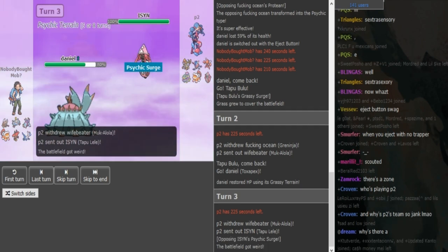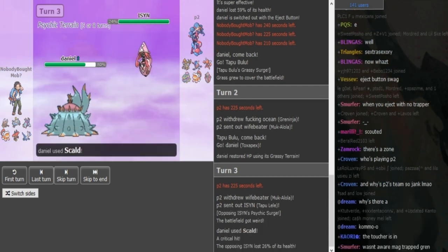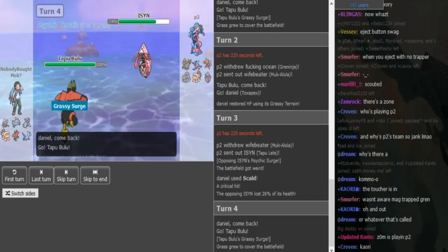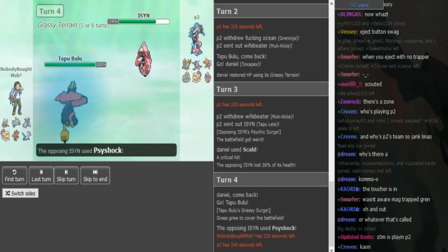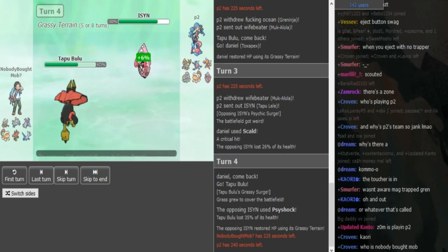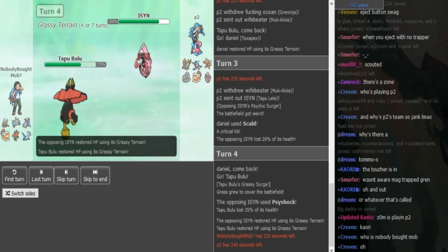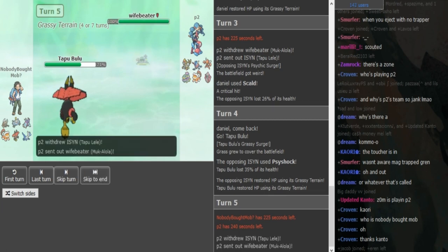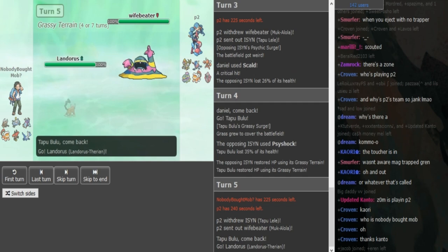Now he's just gonna scout out Toxic here. Lele comes out on a Scald. Gets a crit but not burned. Bulu is most likely gonna come out. Psyshock rather than Psychic, because you want to do more damage to AV Bulu. Now he can use Nature's Madness or double into Landorus, because Muk is gonna come out here most likely. He's not gonna go Scizor because he kinda has to fear Magnezone in the back.